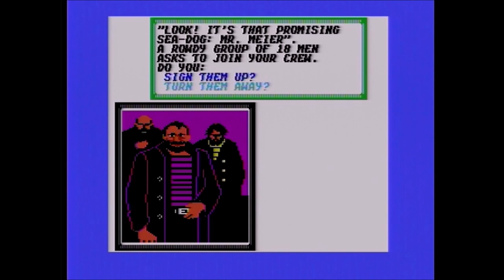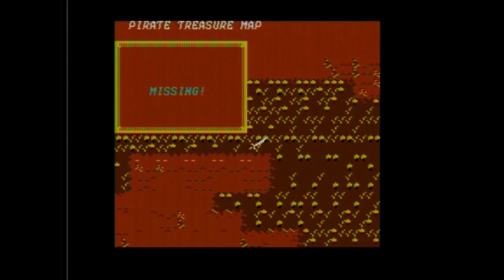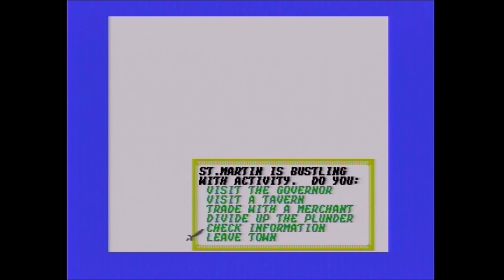The in-game map doesn't show you trees and things like what you see on those little treasure maps in-game. The paper map is more for city locations to help you get around, but if you play a lot you have a good idea where everything is. It's a nice map to look at, but you reach a point where you don't really need to reference it.